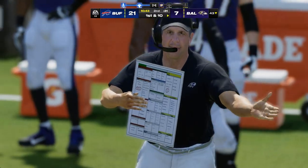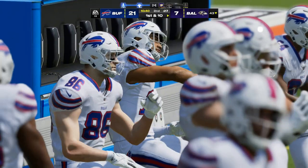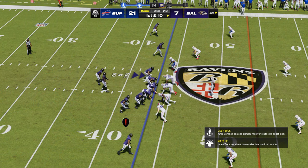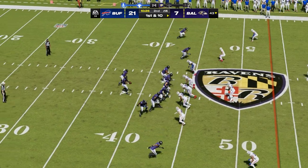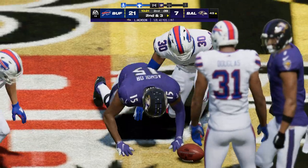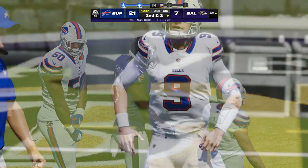For a few years there we thought the read option play was going to take over the whole NFL — it seemed like everyone was using it. But it's been scaled back considerably, mainly because teams are worried about their quarterbacks getting hit. When you call it at the right time and use it properly, you see the type of gains you can get. The completion good for seven, bringing up second down.